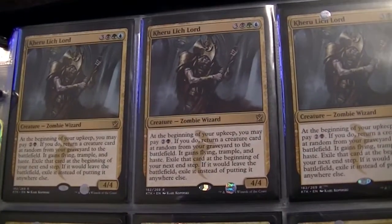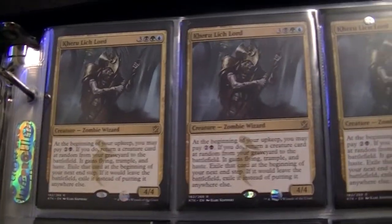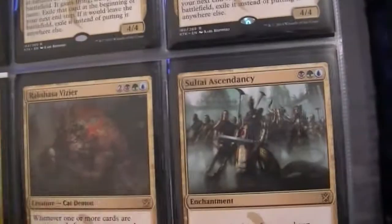And then we move into this clan, which honestly I know the names of the clans, I just don't know which is which except for Abzan. I got some Kheru Lich Lords — I got 6. Two Rakshasa Vizier, Sultai Ascendancy and more Sultai Ascendancies. And then Villainous Wealth — so that's that.